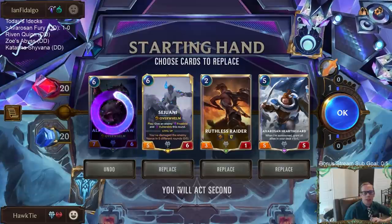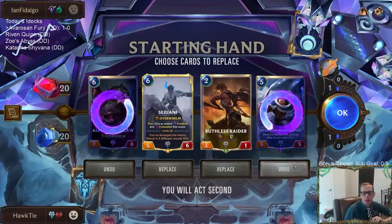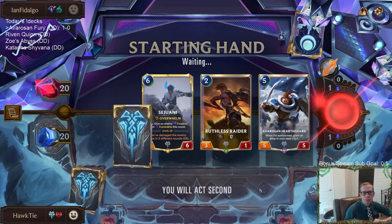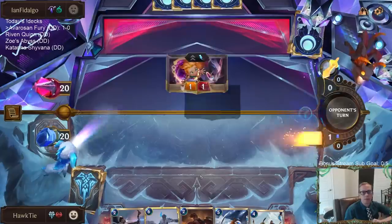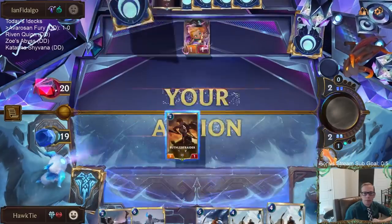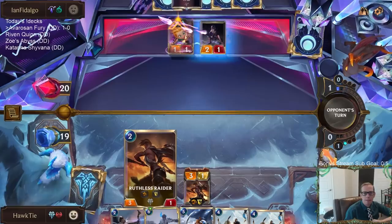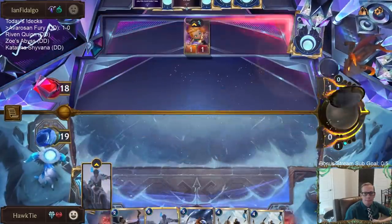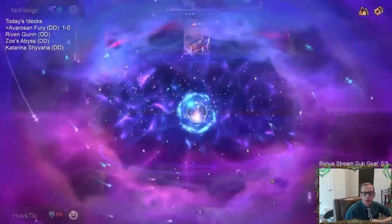This turn we do have the attack token on turn six, so I'm going to keep Sejuani for that. I want to keep Hearth Guard — Hearth Guard is just always awesome, always happy to have it. We're going to try to race. That's actually a pretty decent Omen Hawk draw to kind of fit this curve.